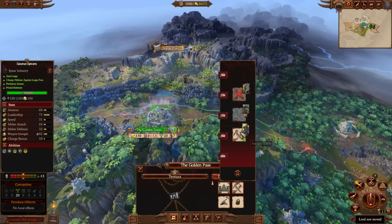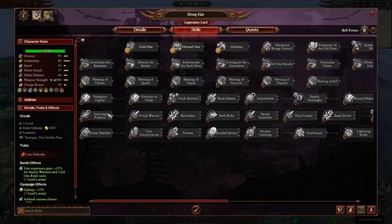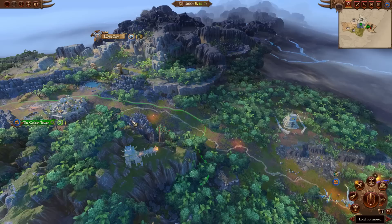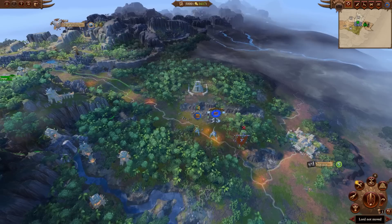On top of that, this building at tier 4 increases the recruit rank of Saurus Scar-Veterans and Saurus Oldbloods faction-wide. Once you can recruit them at rank 10, you can pop down the Blessing of Choktec, providing income from settlement buildings plus 2% faction-wide. Since income from settlement buildings has been buffed since Warhammer 2, you can get an economy cheese going — recruit that lord for 1000 gold, put the point in, and then disband it. With 100 settlements, you'd roughly get about 400 extra gold per turn, which is a pretty decent return on investment in the late game.